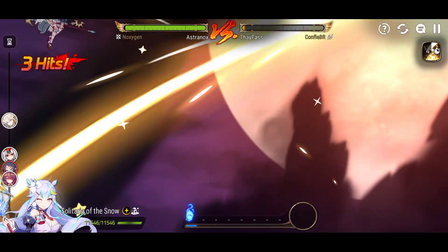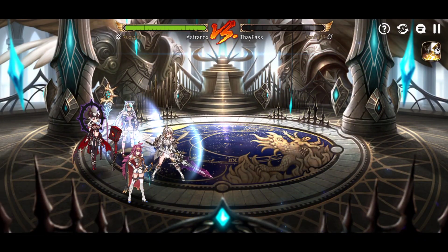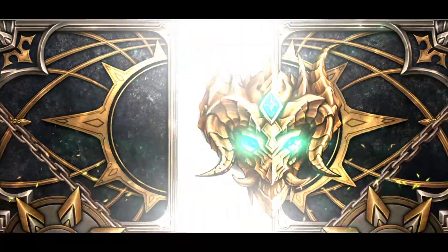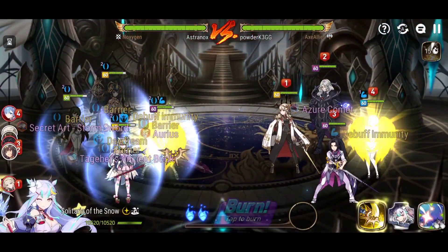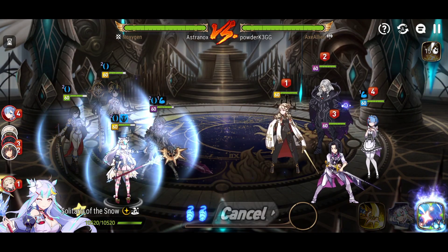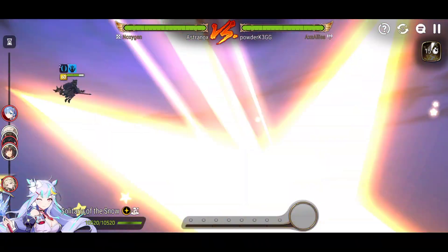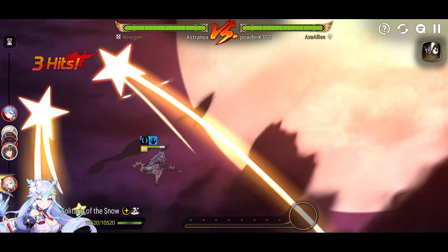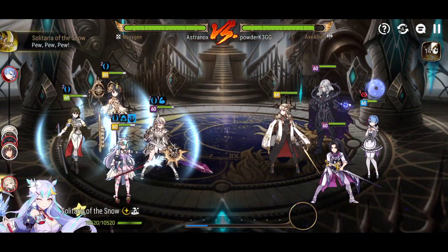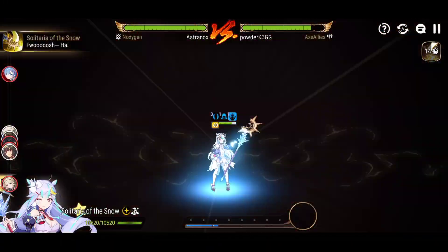Skill 3 grants an extra turn for 20 souls and also extends the barrier duration by one turn, so you don't lose it. The skill 3 only has a three-turn cooldown, which is insane — soul burning brings it down to two turns, so you're ready to use skill 3 again very soon. The early turns allow her to kind of stun lock a hero if she has enough speed, especially against slow heroes.